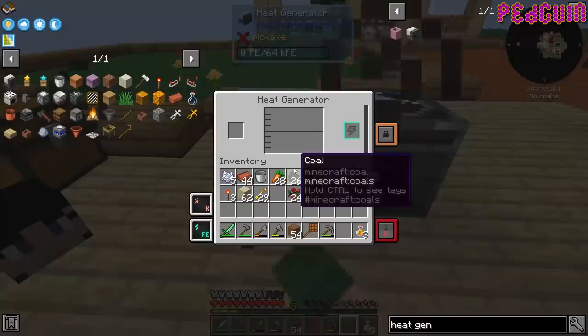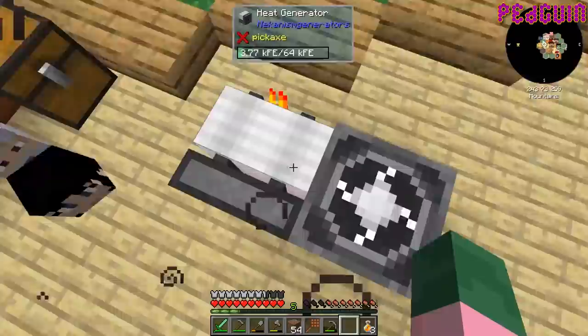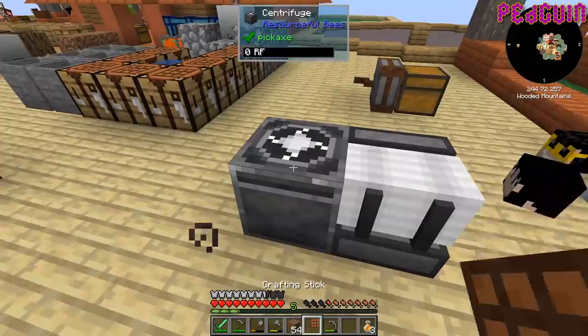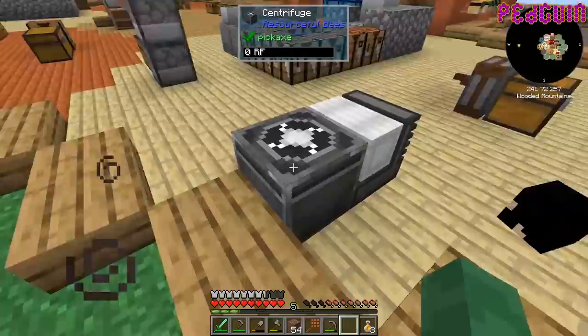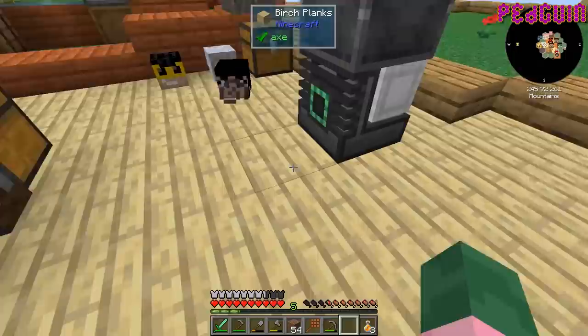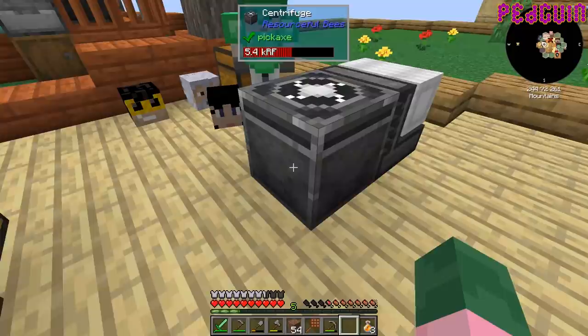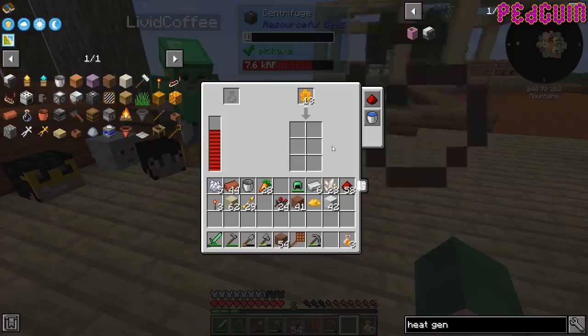I'll just slap it on the side of this thing for a while. Is it working? Oh, it ate all my coal. I don't know where the heat is going — it's generated power but maybe I've got to put it on the back, or on top. Oh, it's got a little port on it — there you go! That little bit of coal made a lot of power. It works!